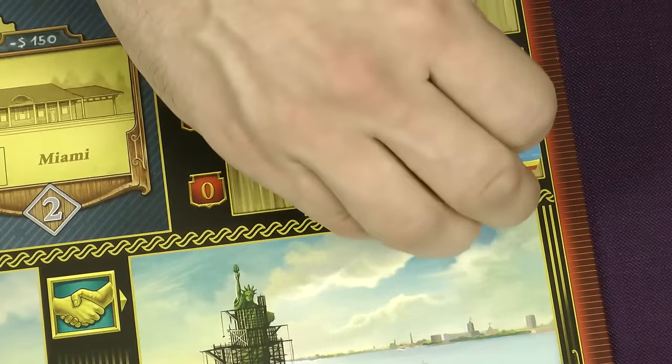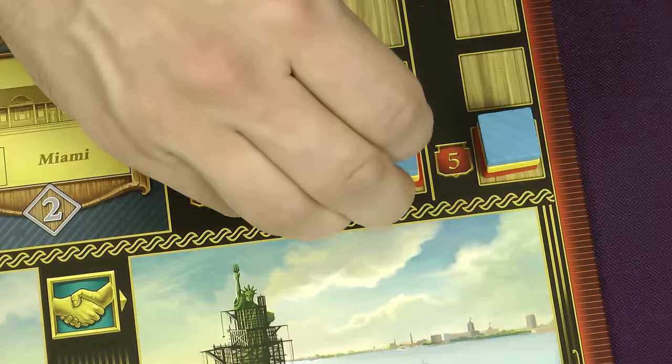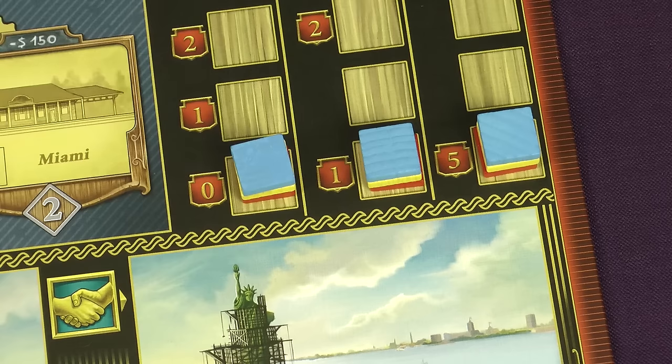Place one performance marker of each player on the bottom slot of each of the performance tracks. During the game these markers will go up the tracks, providing extra points at the end of the game.